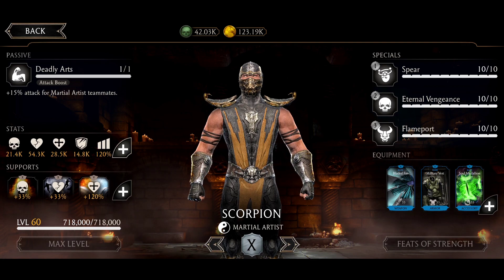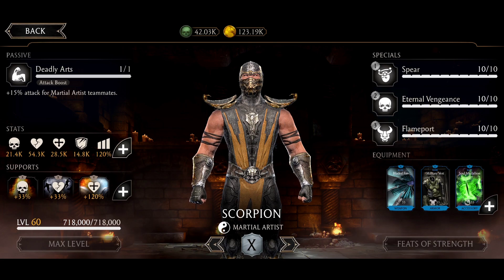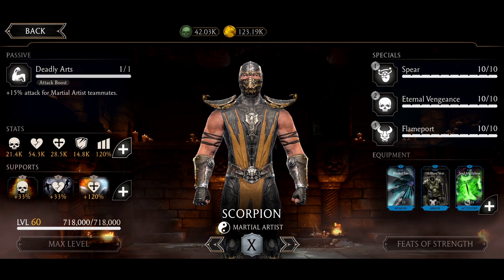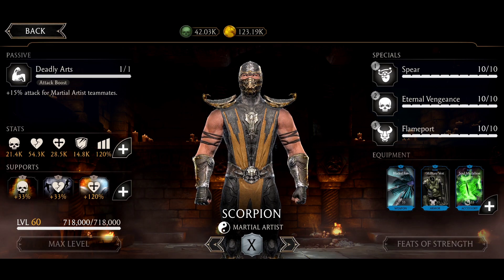I'm gonna be using Silver Scorpion with Blade of the Fund to have unblockable basic attacks and a chance to heal while using special one. Military Vest for some extra health boost, Tesarion Medal for power generation, and the special 2 just costs above power.